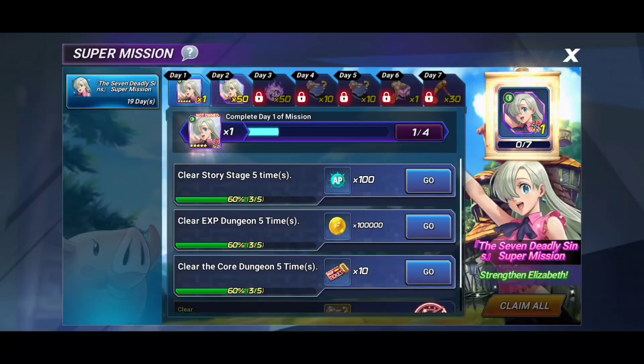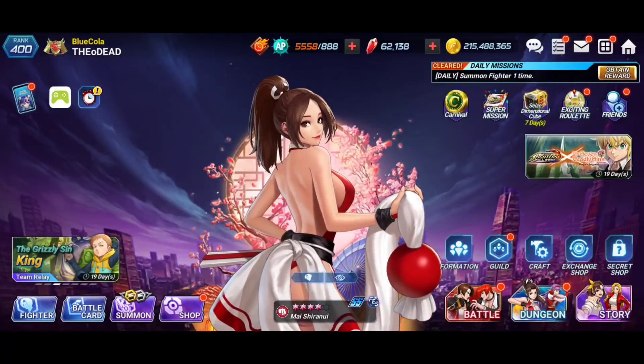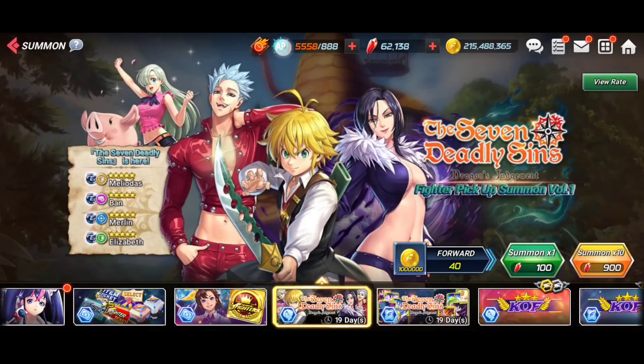Whether or not she's worth it doesn't really matter because she's free. We'll talk about whether she's going to do anything for your account going forward when we discuss the characters. As far as the super mission setup goes, it's cool, but I really would have liked to have seen her card included. I suspect they kept the card off because the free Elizabeth and the gacha version on the second run banner share that card, and they want you to spend rubies — but I'm just jumping to conclusions there.